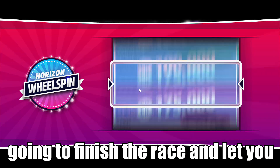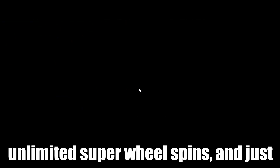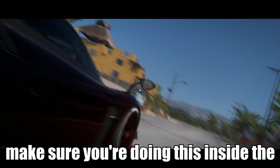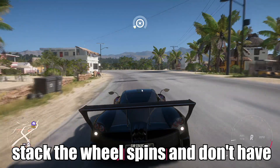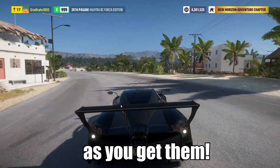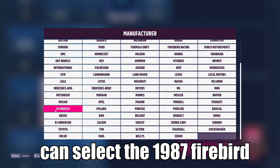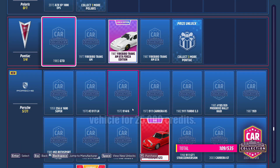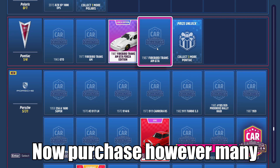Whenever you want to end the race, simply press the e-brake and it's going to finish the race and let you claim your rewards. Now I'm going to show you how to get unlimited super wheel spins. Make sure you're doing this inside the Festival or your garage so you can stack the wheel spins and don't have to open them individually. Go into the car collection and select the Pontiac category.